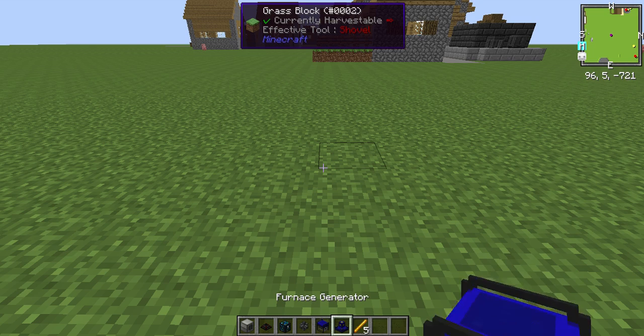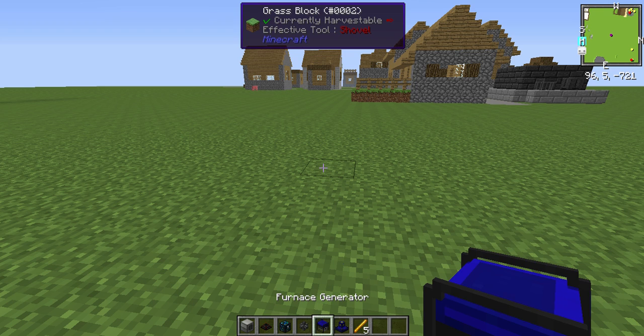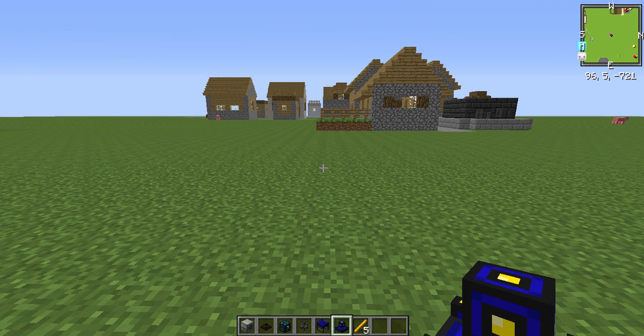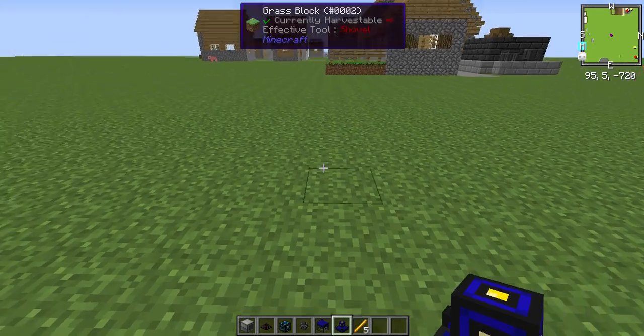I'm just going to use this — this and this furnace generator are two different tiers. This one's a first-tier generator; this is a second-tier generator. I'm going to use this one for demonstration purposes because it's faster.